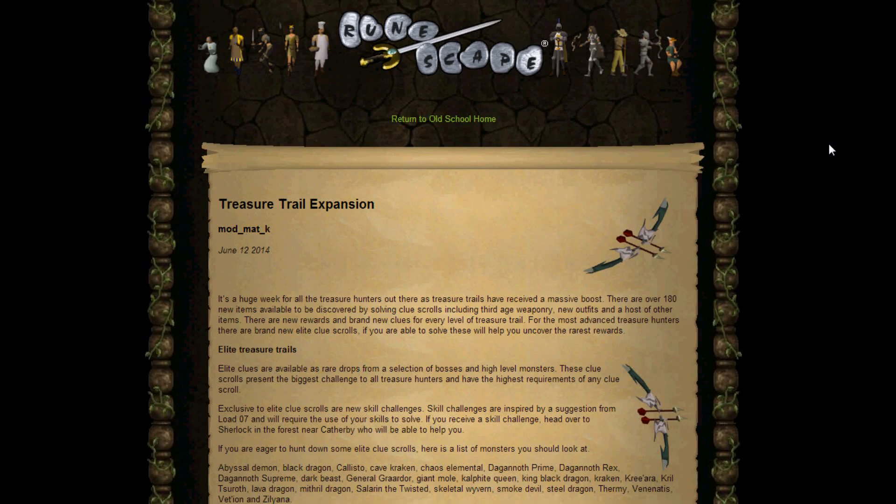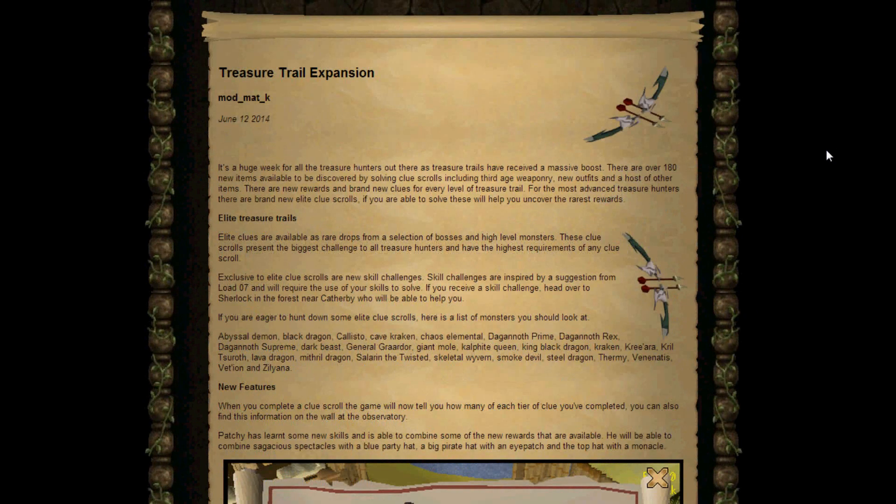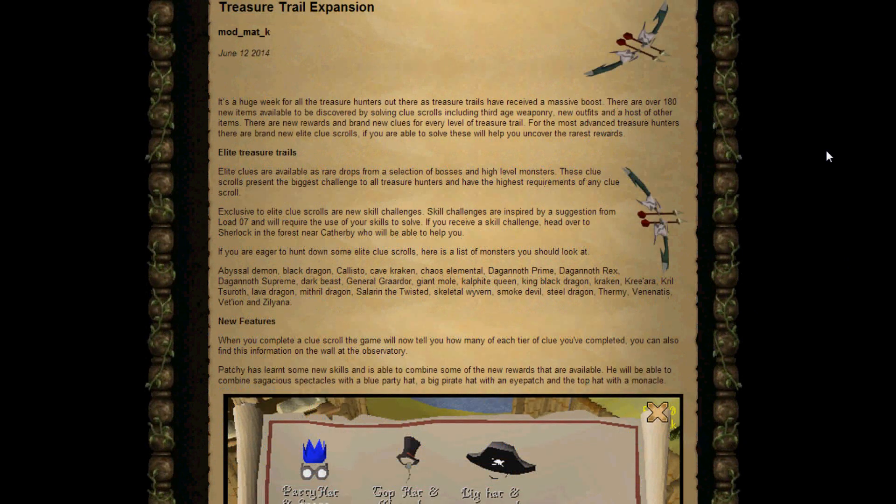Hello, so today is Thursday the 12th of June and we've had a pretty big update to Treasure Trails in Old School Runescape, so let's have a look at the updates. We've got the Treasure Trail expansion update. It's a huge week for all treasure hunters out there as Treasure Trails has received a massive boost. There are over 118 new items available to be discovered by solving clue scrolls, including third age weaponry, brand new outfits, and a whole host of other items. There are also new rewards and brand new clues for every level of Treasure Trail, from the easy ones to the elite ones.